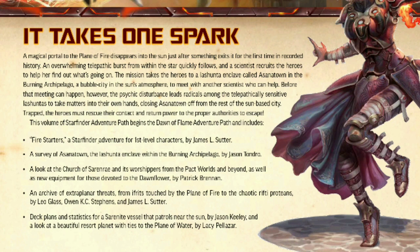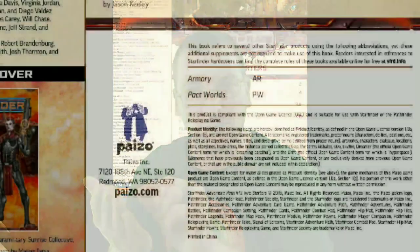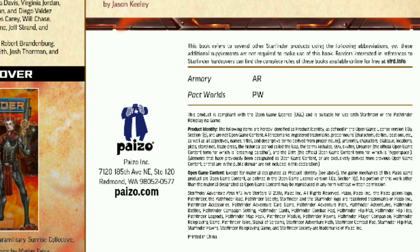Another thing that somewhat annoyed me is that if someone is buying this brand new and looks at the back, the synopsis doesn't say that you're going to need the Armory or the Pact Worlds book — so the person doesn't know what they're getting into. Maybe they're not super into Starfinder yet and don't know to find the SRD. Perhaps a product label on the back saying 'this book makes use of Pact Worlds and the Armory, and if you don't have those, you can find them here' would help. It is mentioned in the credits at the beginning, but it's not really obvious.